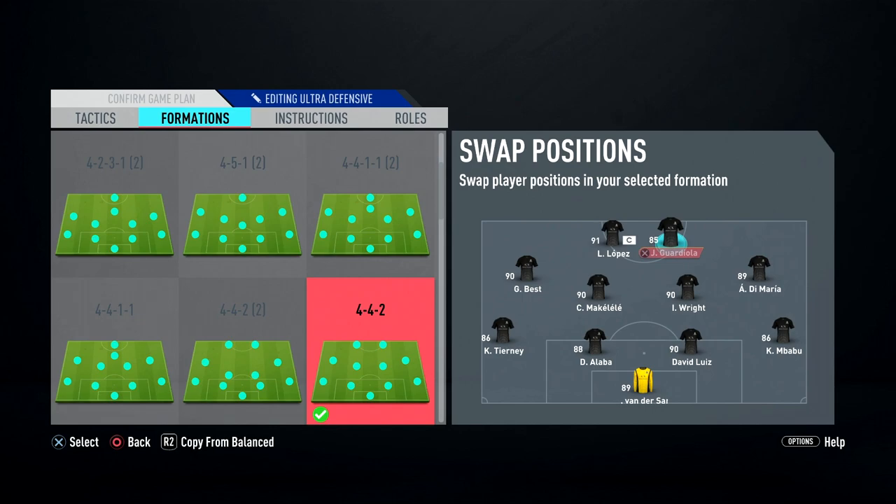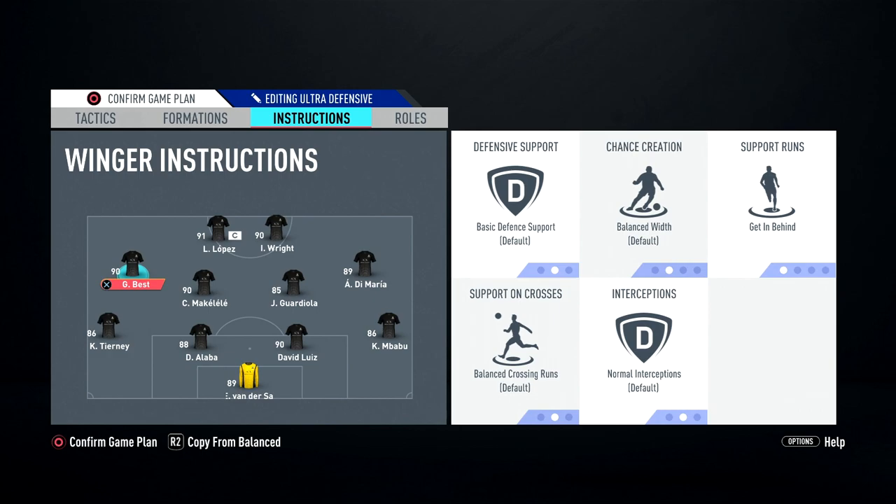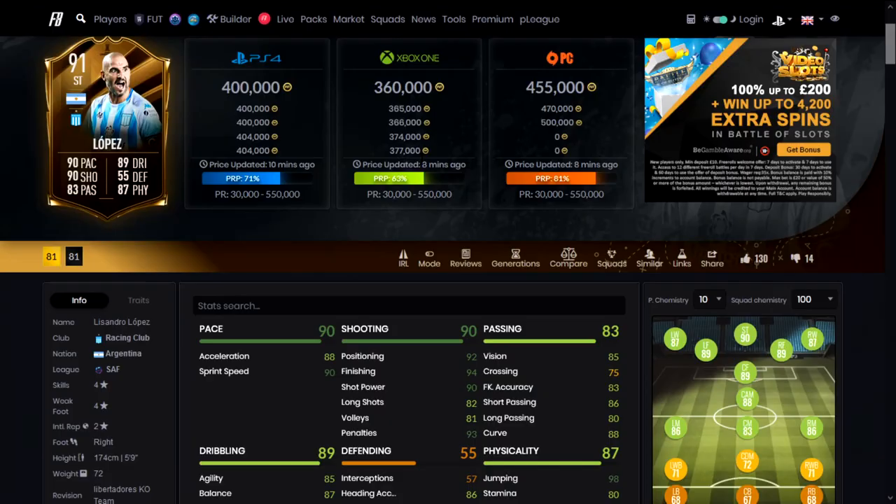This is the team I'm playing. I'm using a 4-4-2 formation, playing Lopez as a left striker next to Ian Wright. His instructions are set to getting behind, leave on basic for everything else. My right striker is on mixed attack since he's not a target man. Both center mids stay back while attacking and cover center. Right and left mids are on getting behind, fullbacks stay back while attacking, and tactics are balanced on everything.